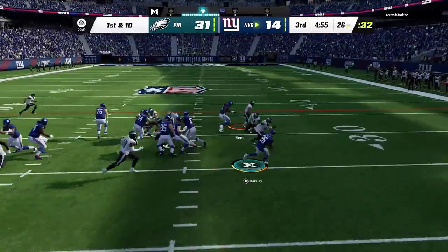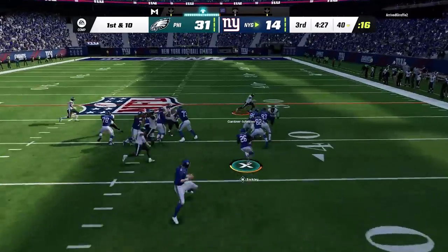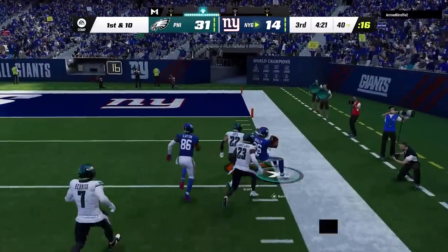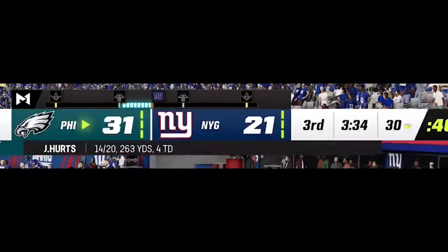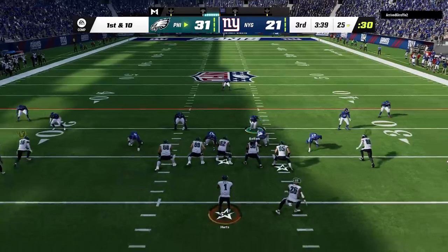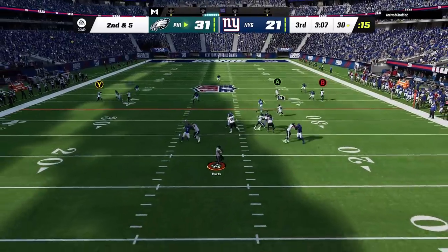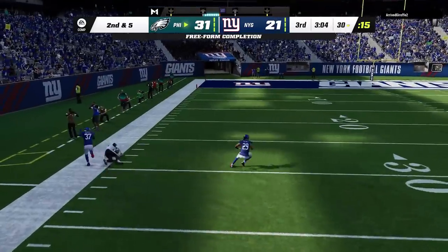My opponent doesn't go away as he starts pounding the rock for back-to-back big runs at the start of the 2nd half, the second of which he almost takes to the house, getting inside the red zone and forcing me to switch defenses entirely before punching it in on 4 straight carries. So now I only have a 10-point lead with plenty of time left. On the first play I use the wheel route just to get to the hash mark, and this is the first time I actually get to run the fade out with my fastest receiver, barely catching it on the sideline to flip the field.